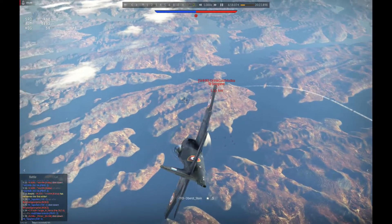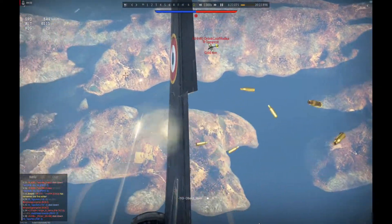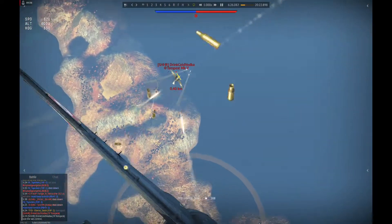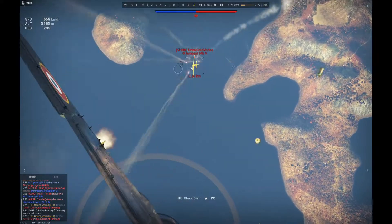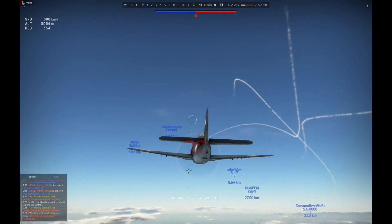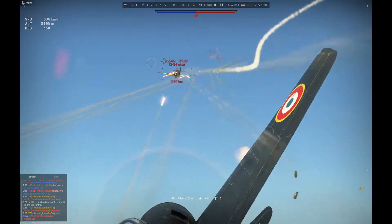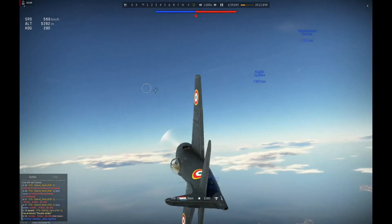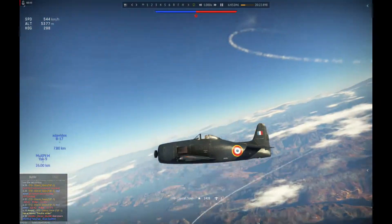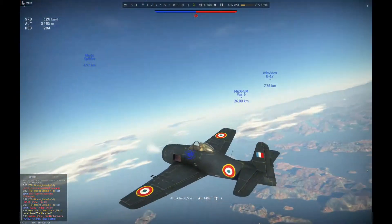In my opinion, that was the easier target at this point. Critting - and we get him while he tries to straighten out. We can pull up right in time to get the Ki-84. But sadly the Ki-84 kills the Spitfire that was flying on my side.